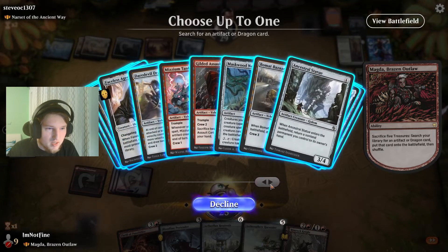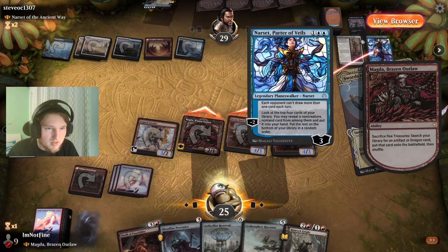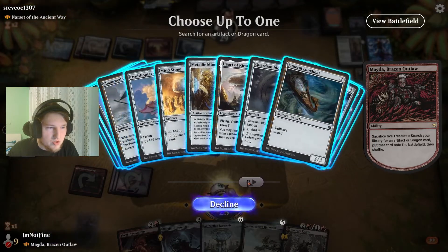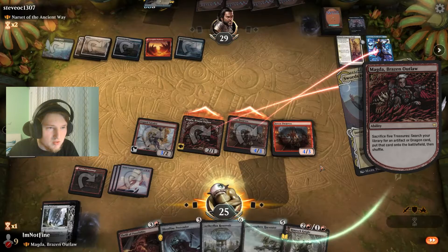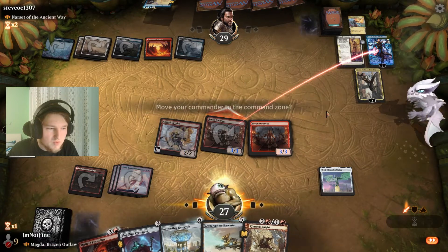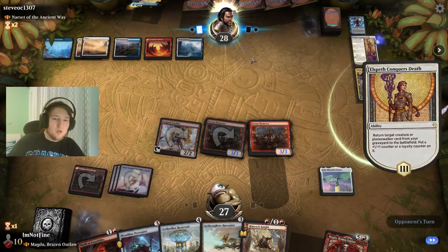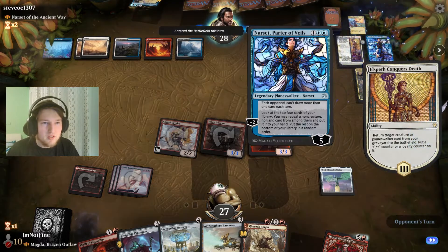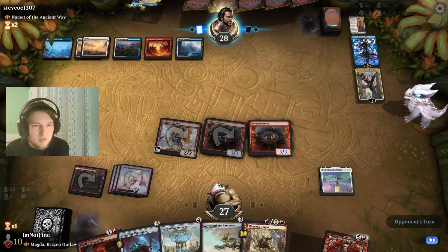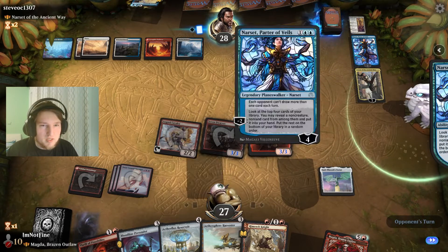Do we sneak in a Maskwood Nexus to pump out Dwarves every single turn? What dies here is the Narset — the mono-blue one. I could also just go with Godfarer Statue. Yep — hopefully putting them off mana. They can down-tick anyways. Now I'm killing it. Archmage's Charm — sure. I just want to hit my land drops here.